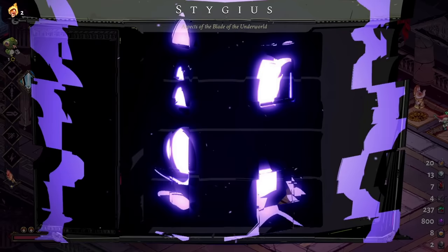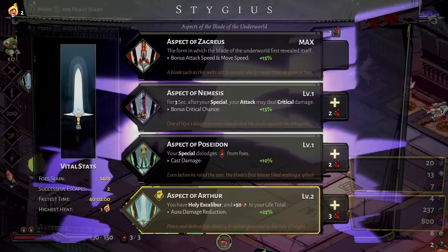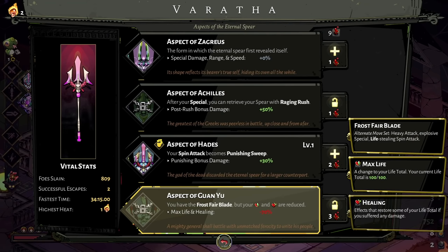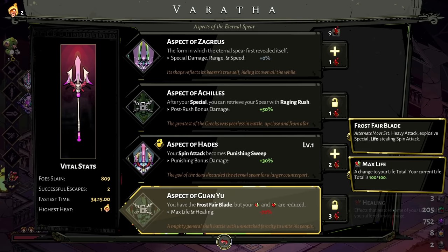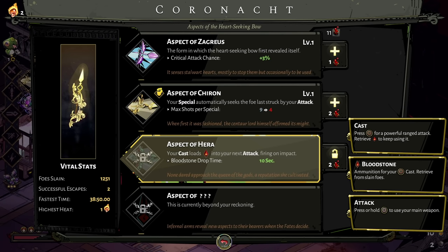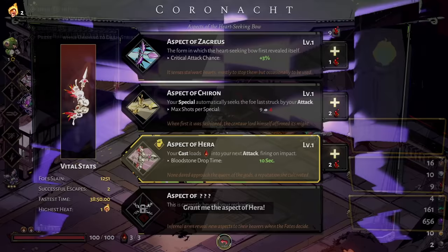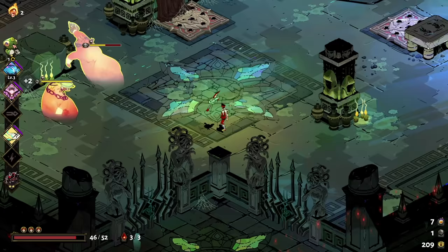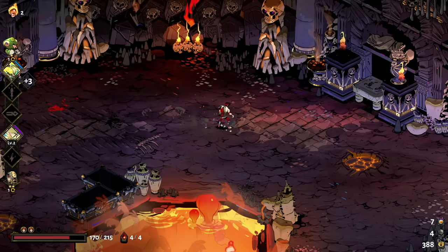Once you start getting into the swing of completing runs, you'll quickly start to rack up Titan Blood, particularly if you've been disciplined about saving up your Obel and spending it on the more expensive offerings in the Temple of Styx. Once Titan Blood starts to accumulate, make sure you're actually spending it on upgrading your Infernal Arms, either to level up your current aspects or to unlock new ones. The difficulty will continue to ramp up as you add different conditions to your Pact of Punishment, and small upgrades will make your life so much easier in the long run. Some of the weapons' alternate aspects really do make a difference to how you play, and they open up so many possibilities for new boon and ability combinations, which keeps the game fresh on your 100th run and beyond.